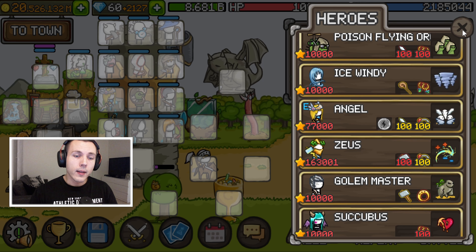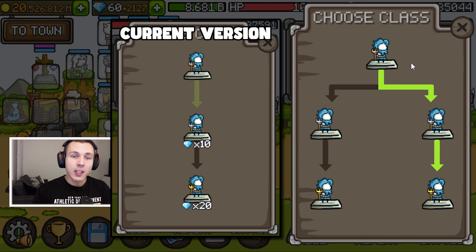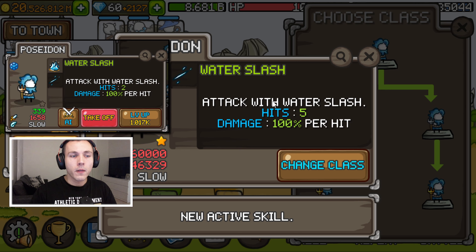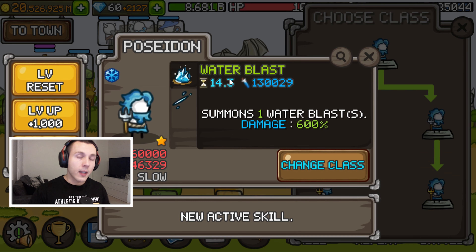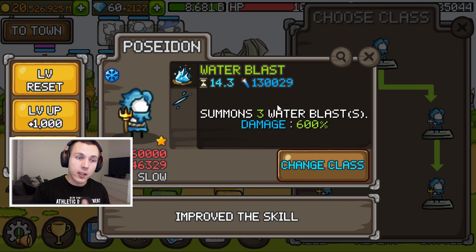Let's go with Poseidon next. If we look at the promotion tree, we can instantly see there are changes because there are now two paths instead of just one. In the base promotion, the water blast has been removed and we are getting more hits for the water slash, from 2 to 5 hits. The water blast has been moved to the left hand side promotion of Poseidon - one water blast for the second promotion, the same amount of slash hits, and three water blasts for the last promotion of the left hand side path. So the water blast is now in there.